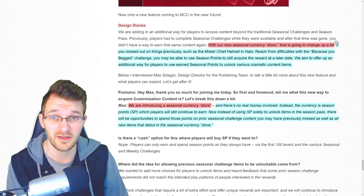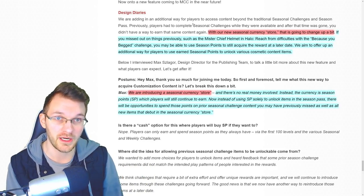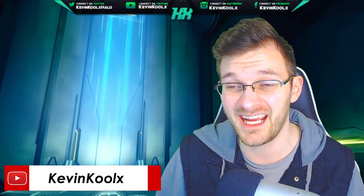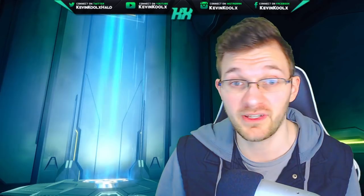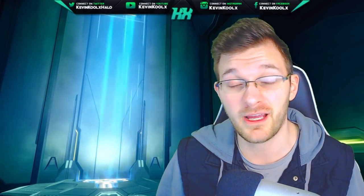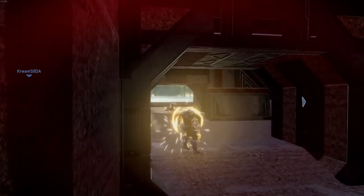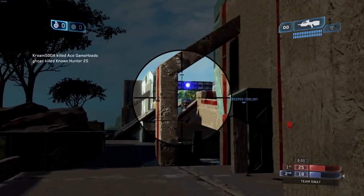Note that the Valentine's Day nameplate is not given automatically, so give the 343 team a couple of weeks — you should expect to see it around February 26th. Now let's get into the juicy details: they're talking about a store coming to the MCC. As you probably know from playing MCC over the last few seasons, there are seasonal challenges tied to content that are only available for that season. Once that season goes away, that content is no longer available.